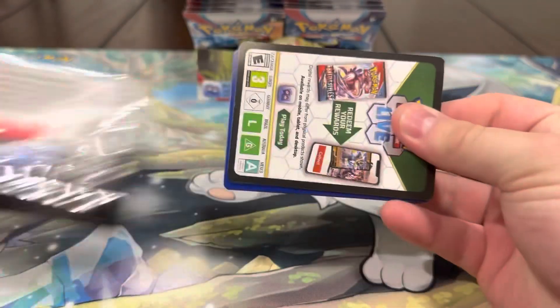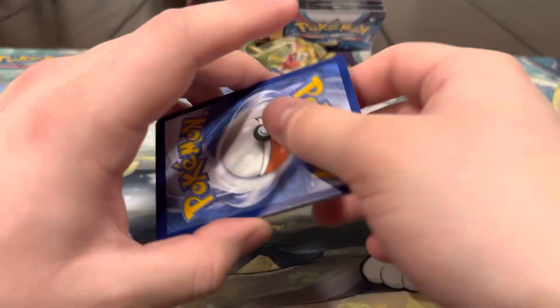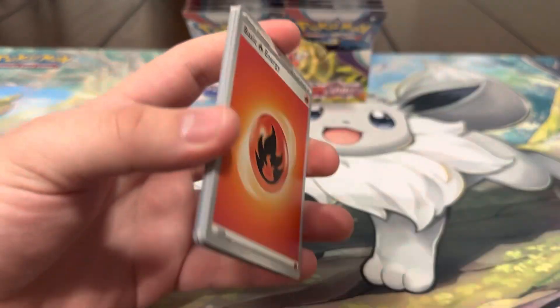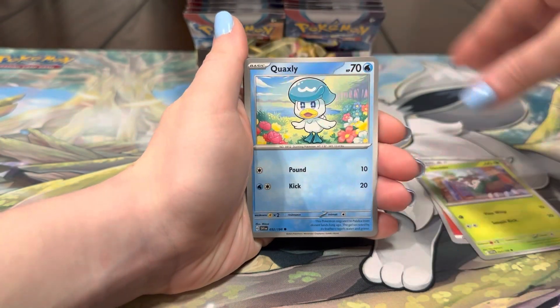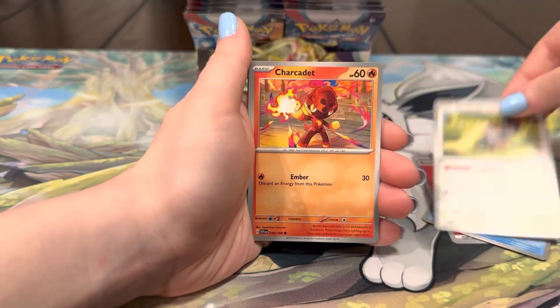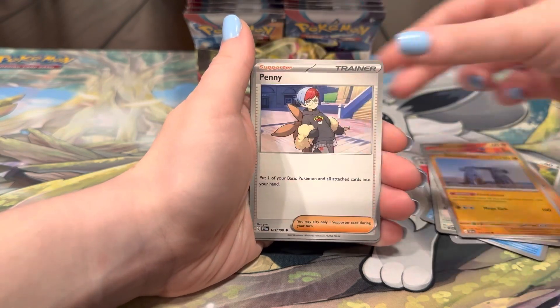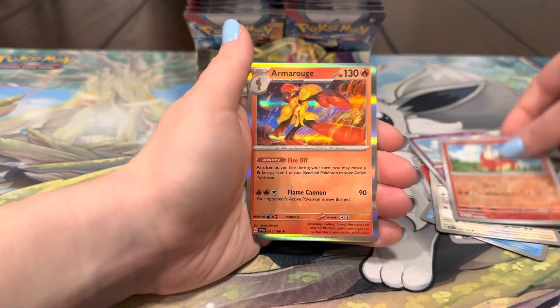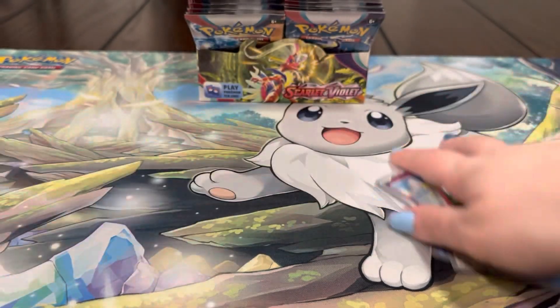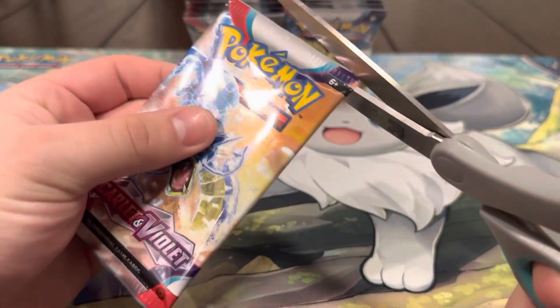A little over halfway into the video, doing pretty decent. Definitely due for something better than an EX soon though. Energy, Skittle, Quaxly, Squovet, Carrot, Zangoose, Stormjoiner, Penny, Flittle, Fokoko, and the Armarouge — nothing crazy. Down to the last 10 packs of the video, come on we need some heat! Hoping for a full art, special illustration rare, or a gold.